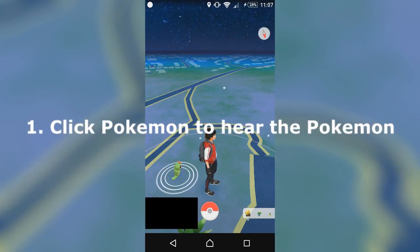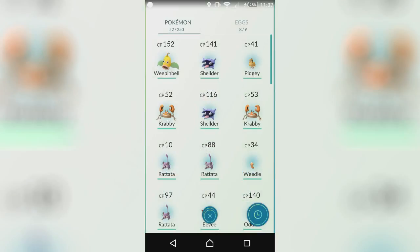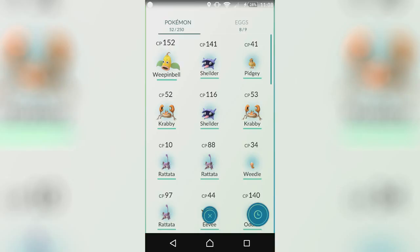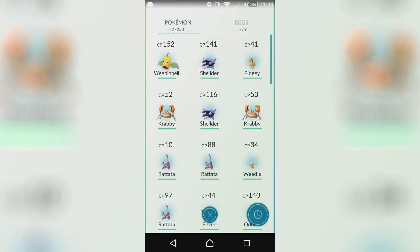Let's get straight into it. Click Pokemon to hear it — that is my first tip for you guys. Now this isn't really a tip, but it's just a cool little Easter egg, just like the Pikachu that you can get by ignoring it four times when you pick your starter Pokemon. You won't be able to hear this, but I just suggest you do it. It's just a cool little thing that most people don't know.